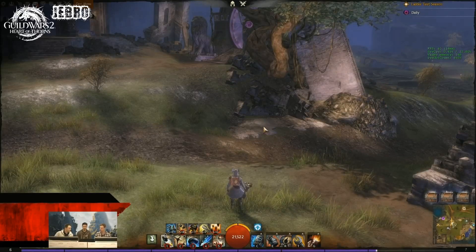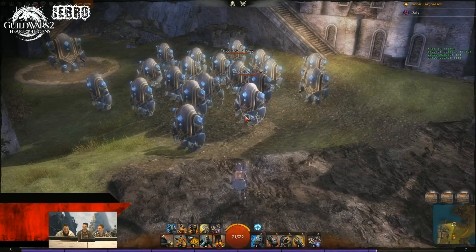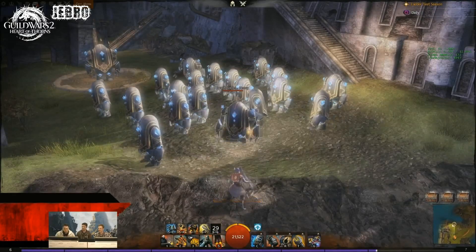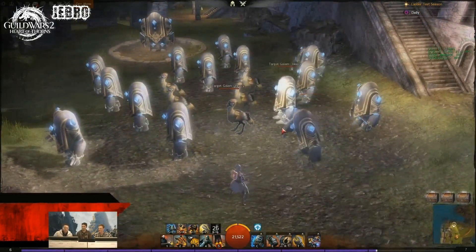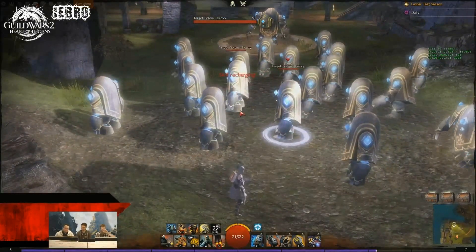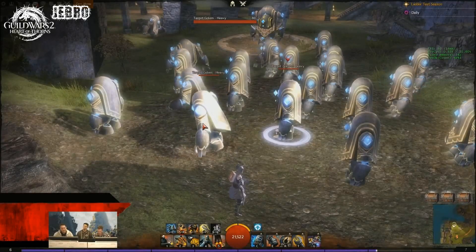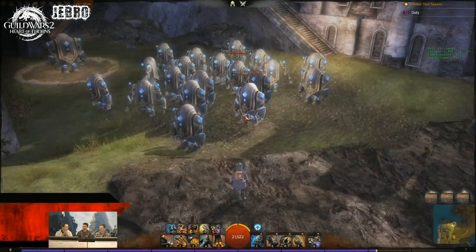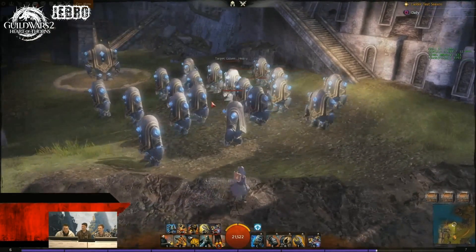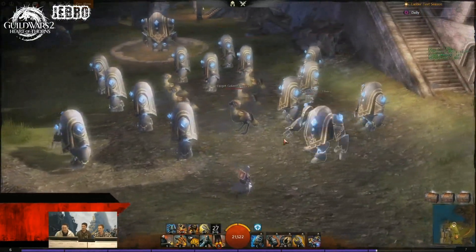Also, they showed us something to do with the Elixirs which was pretty awesome. The Elixir X, which is your Elite skill on the Engineer, has got an Elite 5th skill on your tool belt now — you can see that on the screen as well. With the Elixir X, the Elite tool belt skill does an AoE transform on five targets, polymorphing them into moas.